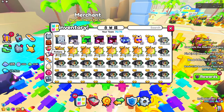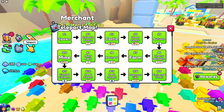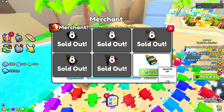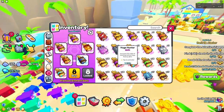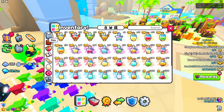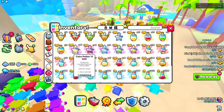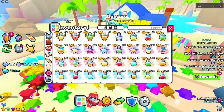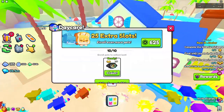The third suggestion is adding exclusive potions. As you can see if I go into enchantments, I have an exclusive fireworks enchantment, and they should do the same thing with potions — maybe have them last for like a day or something. Those would be sort of exclusive potions and they could do similar stuff to what the enchantments do, but for cheaper.